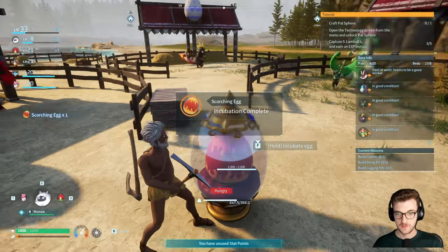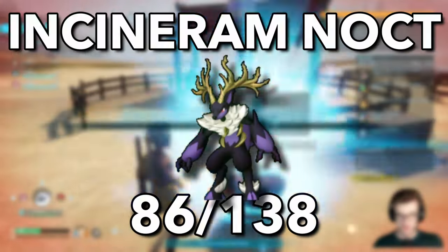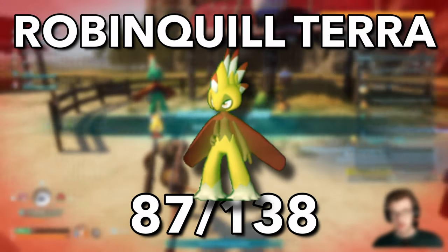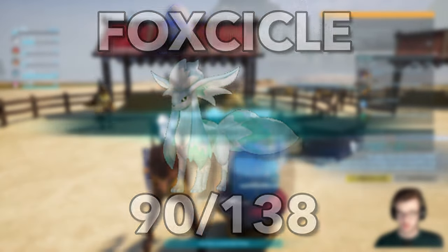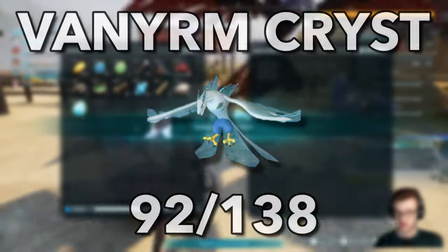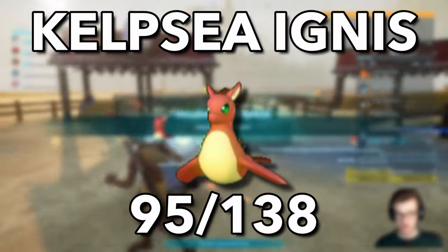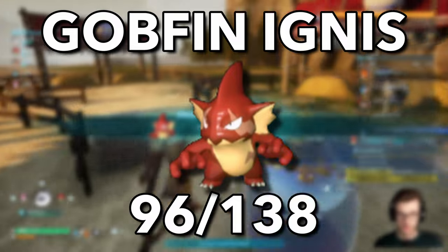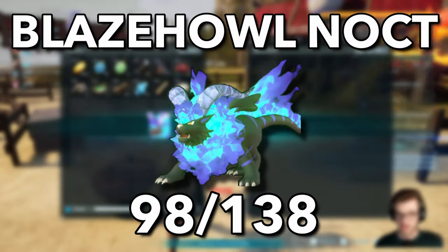Further breeding: Chickapae and Ruby gave Flack; Ribbunny and Anubis gave Lavander; Tansy and Willy Pop gave Fuddler; Catrus and Mal gave Gobfin; Swee and Hangye gave an Ice Egg; Mal and Deinosaur gave Maraith; Lees Punk and Flambeil gave Lees Punk Ignis; Maraith and Incinoram gave Incinoram Noct; Robin Quill and Fuddler gave Robin Quilterra; Incinoram and Teefant gave Gorirat; Vanworm and Mal gave Beegard; Anubis and Lupmoon gave Foxicle; Rayhound and Dinosum gave Dinosum Lux; Vanworm and Foxicle gave Vanworm Crist; Anubis and Univolt gave Bushi; Mal and Vanworm Crist gave Veilet; Dire Howl and Mal gave Caelousie Ignis; Gobfin and Ruby gave Gobfin Ignis; Anubis and Digitoys gave Blaze Howl; and Blaze Howl and Felbat gave Blaze Howl Noct.